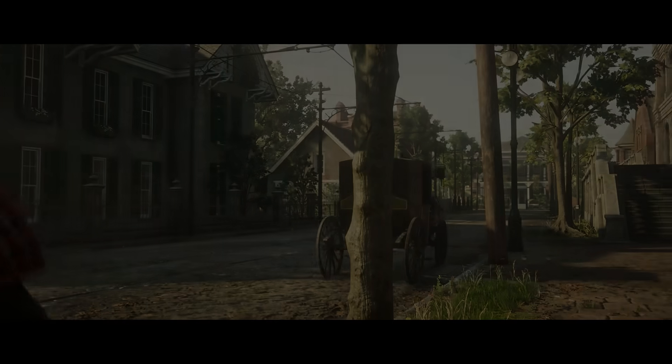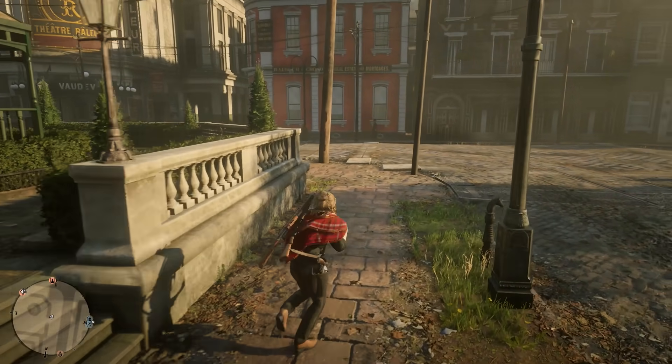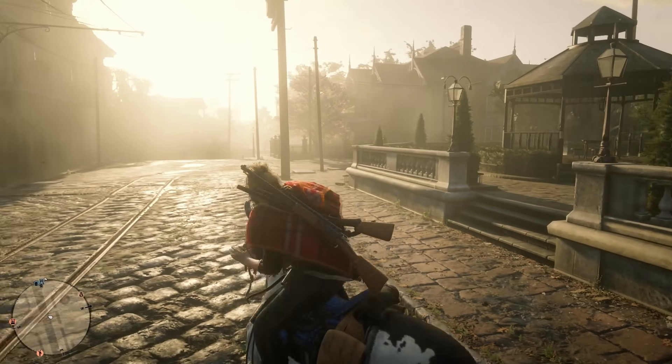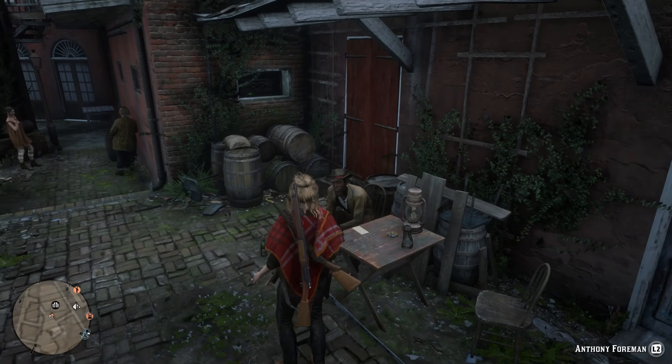Once you finish the cinematic, the content opens up to you. It throws you back into Saint Denis and it's left up to you what you do next. There will be no more golden icons to guide you — it's a very minor change. What has changed is the stranger missions. A lot of the dishonorable stranger missions dotted around Red Dead Online have now changed their icon. Instead of a black silhouette on an orange background, it's now that Blood Money symbol — the teardrop with a dollar sign — and this is because it brings changes to those stranger missions.